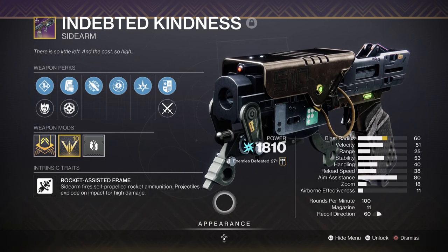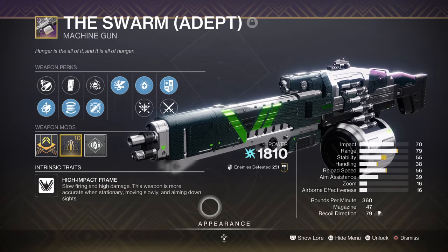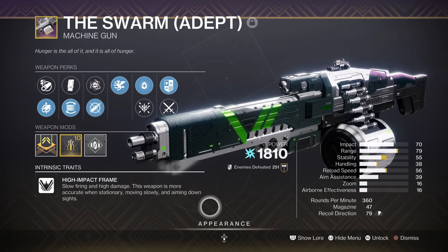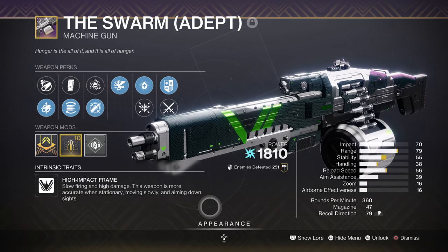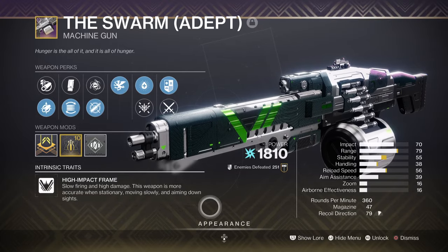Indebted Kindness will be the main bread and butter of the build, allowing me to do all sorts of damage against all targets within my range. It's also very effective at taking out Barrier Knights with a few hits, so the added damage buff does make a significant change. Lastly, for heavy we have the Swarm Adept with Warmonger and Genesis. This will cover all engagements we get into, but most of all will help the moment we do run low on ammo for primary and secondary. There is no limit to which Arc heavy you have to pick here — although I recommend machine guns or grenade launchers. If you can't get the Swarm from Zavala, then look out for Xur and Banshee who may sell the 7 Serasaur or Planet Stride Arc machine guns.